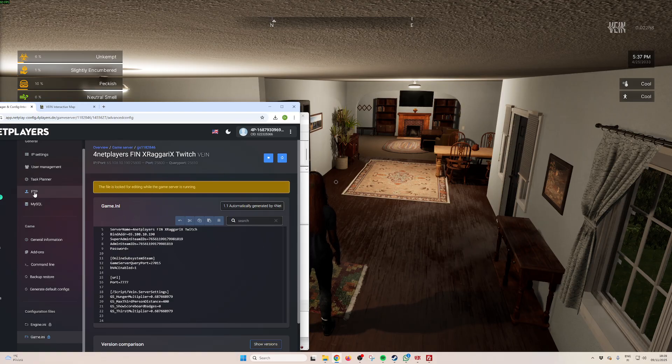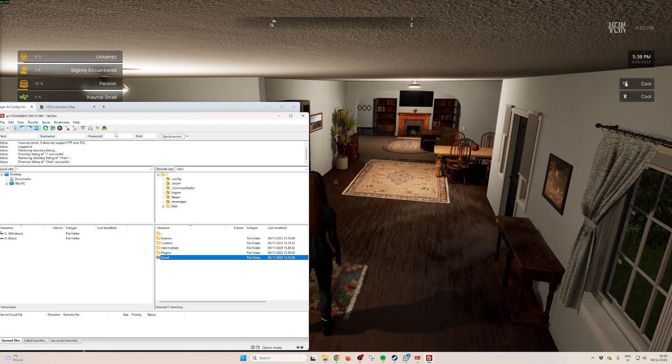Even if you connect your FTP service with something like FileZilla, which I've used before, you can see the folders on your server — but there is nothing there. There's literally nothing you can do from there. There are no config files where they should be, like in the save and config folders where you'd expect to find them.